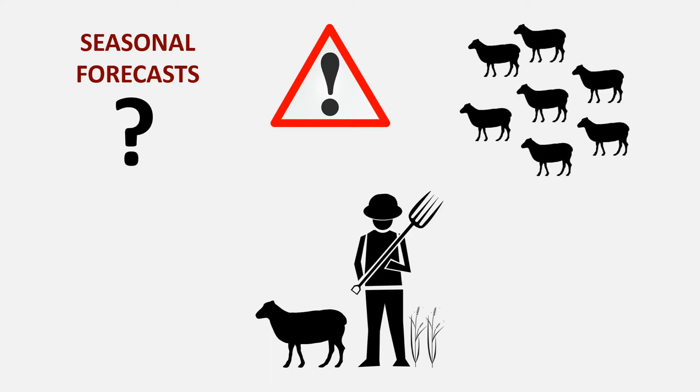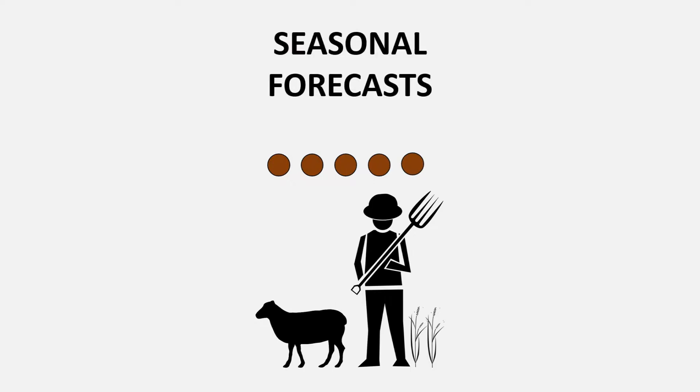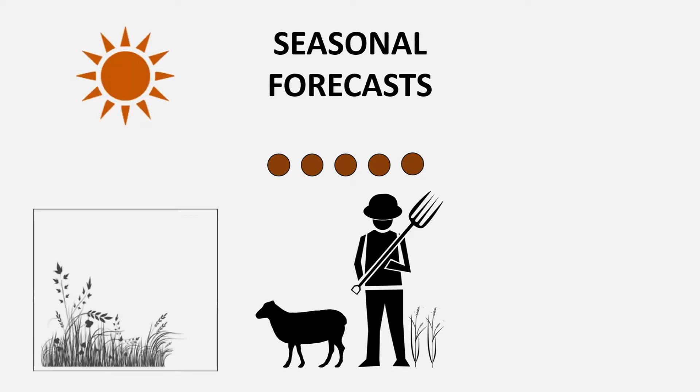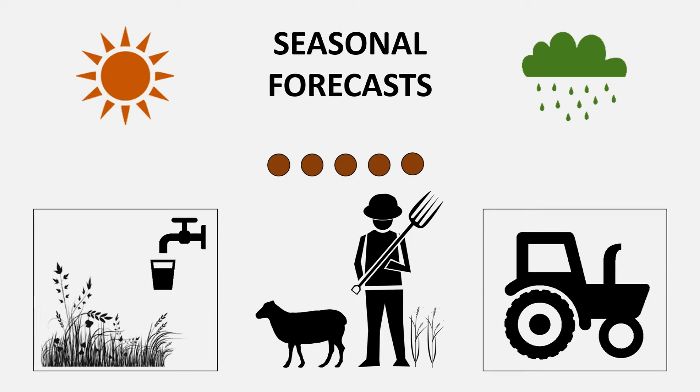During the game, each player receives one source of start-up capital from the government for farming investments, represented by beans. To guide their investments, players must use seasonal forecasts to decide whether to prepare for drought — which they might do by buying extra fodder and making sure their water points are intact — or whether to prepare for plentiful rain, which they might do by ploughing their land and planting more fodder crops. Players can only invest for one weather condition, and each investment costs them one bean.